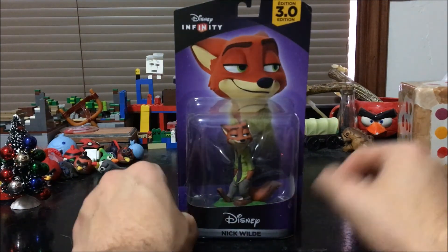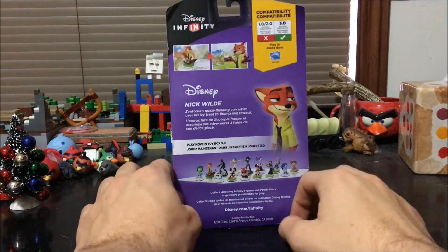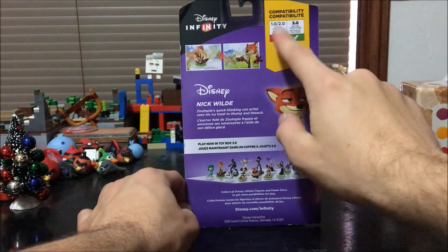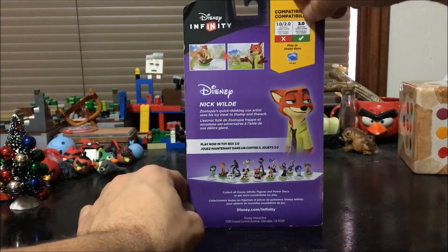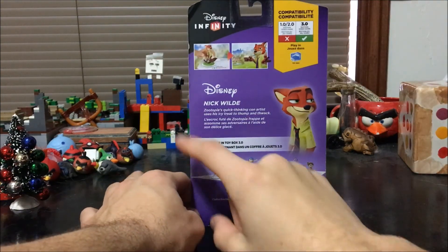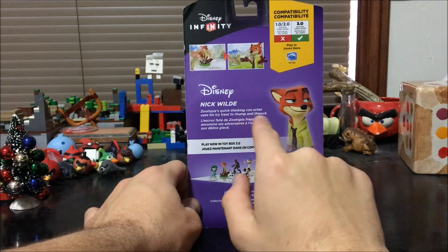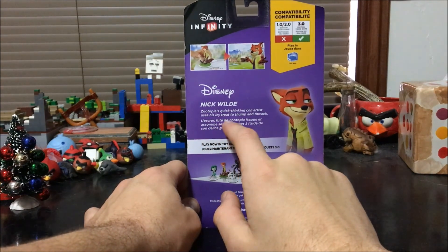Here is Nick Wilde's front art — a nice little picture. Turning around to the back side, Wilde is not compatible with Disney Infinity 2.0 or 1.0, but he is compatible with the newest and last version, Disney Infinity 3.0. Here's his little description: 'Zootopia's quick-thinking con artist uses his icy treat to thump, whack, and thwack.'